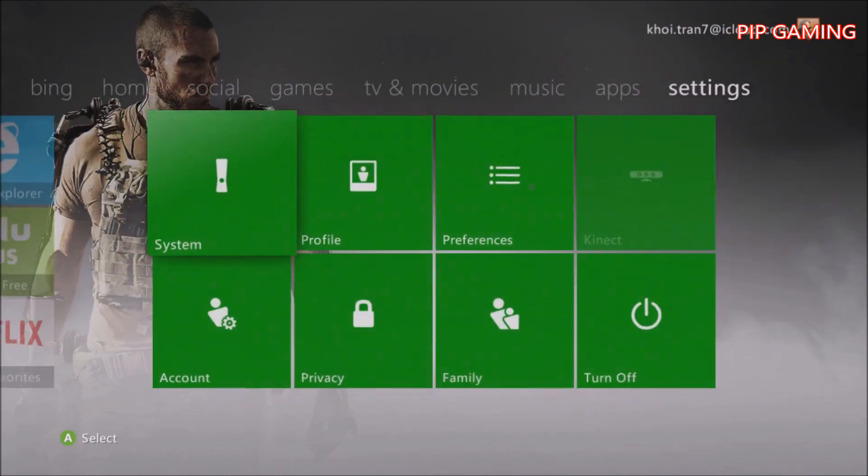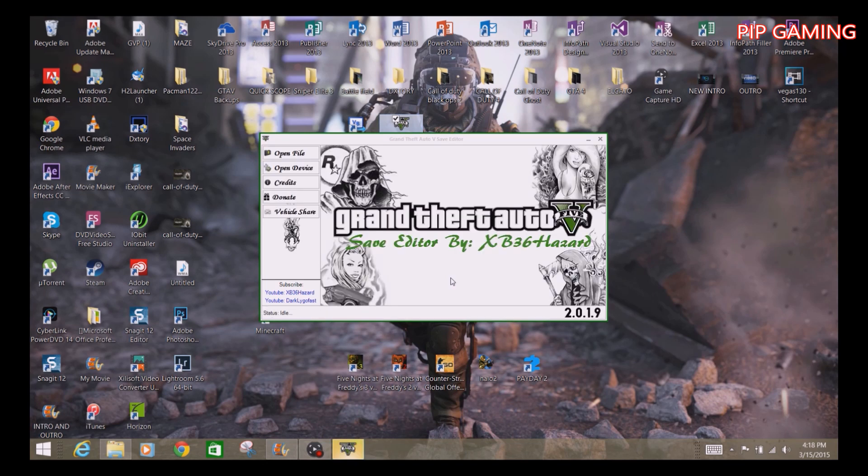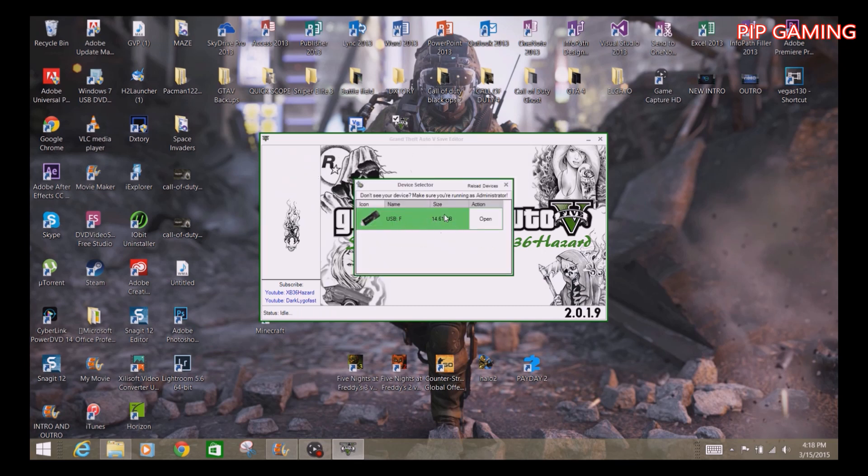Welcome back — this is part two of the video. Make sure you've downloaded the software. Put your USB flash drive into your computer and open the software. Click 'Open Devices' and you'll see your USB drive right there.